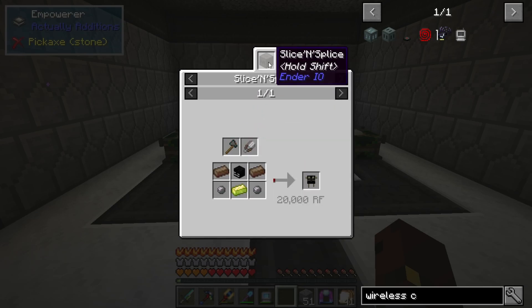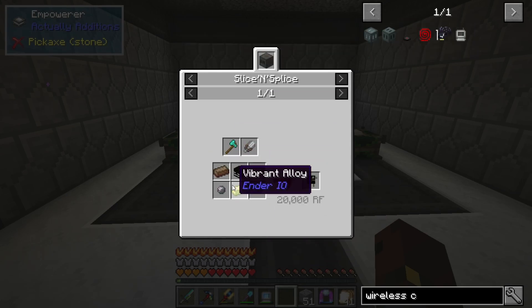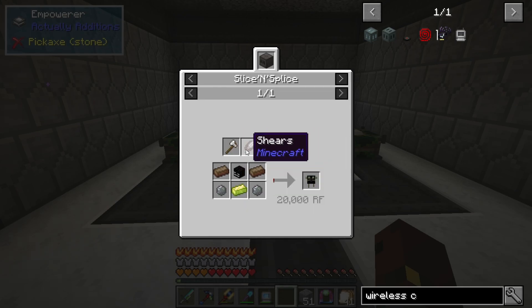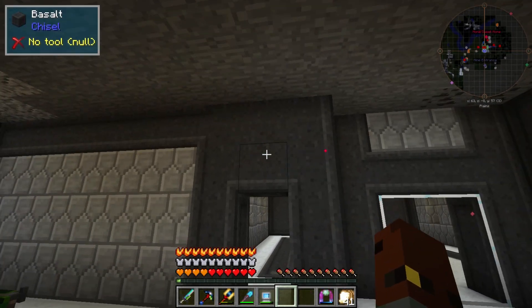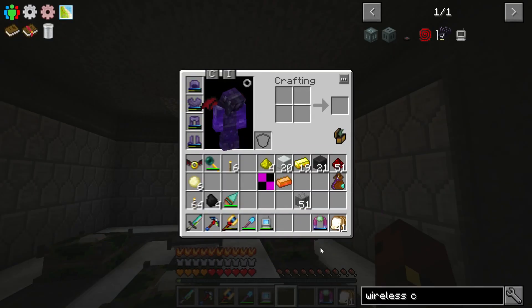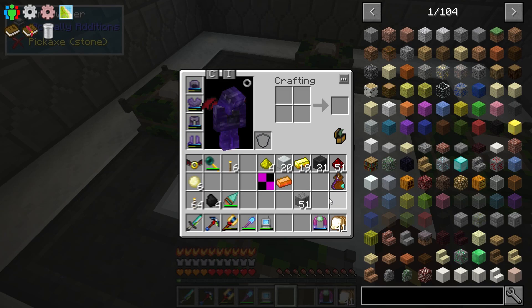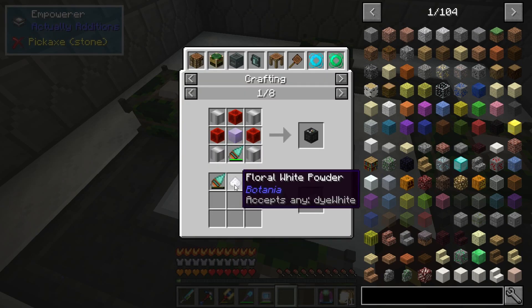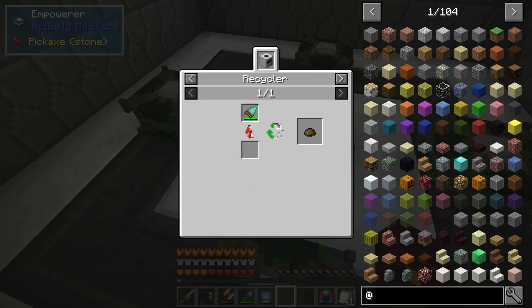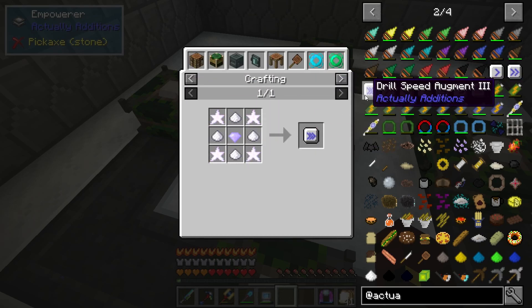I need to make a slice and splice thing for the wireless charger, which isn't too bad because I've already got the heads. I think any shears work for that. I basically need to get a bit more power — my wind generators are okay but they're not doing a huge amount. I've completely forgotten what I was doing. I know it needed clay on one of the display stands. It's Actually Additions, and I want to make the drill speed augment.